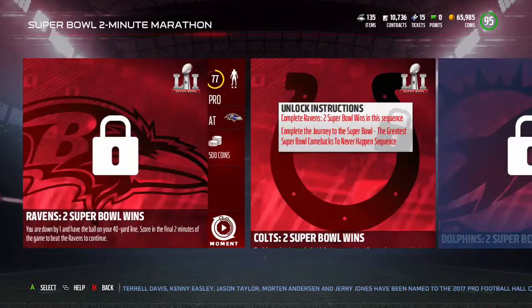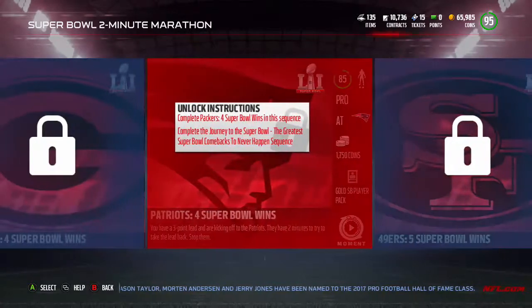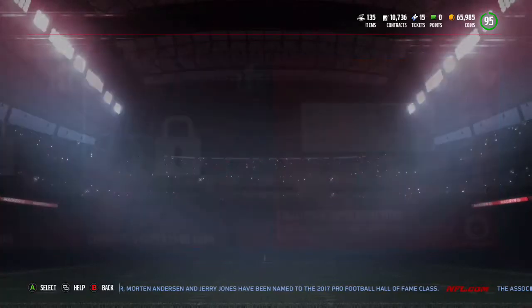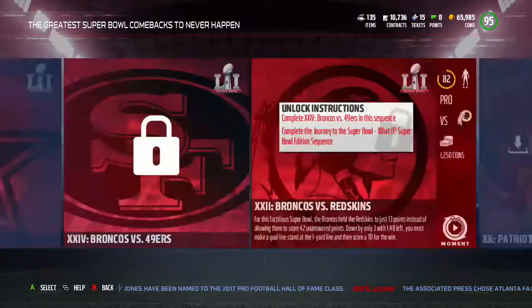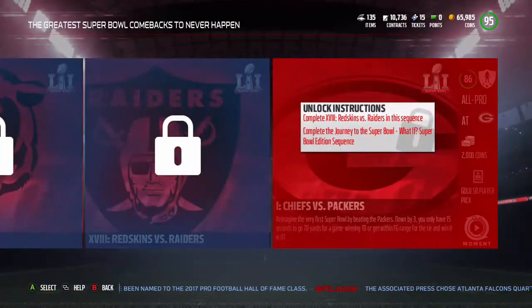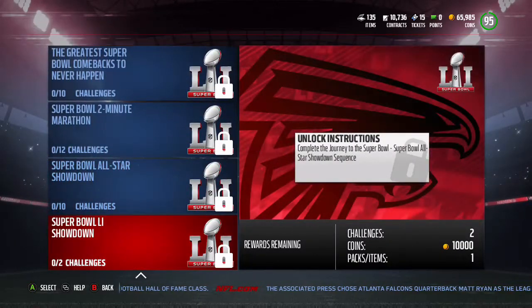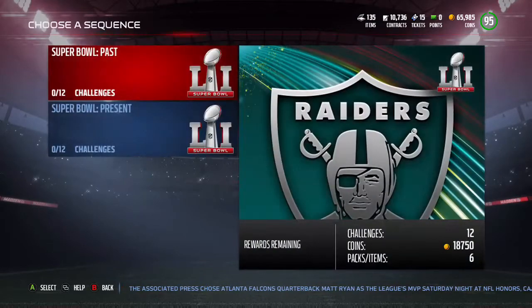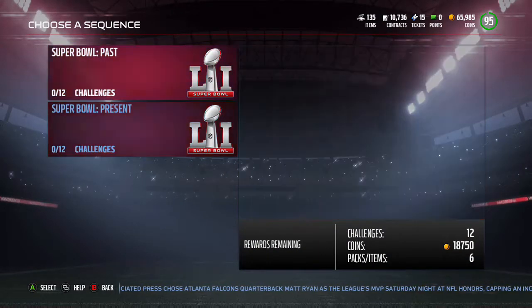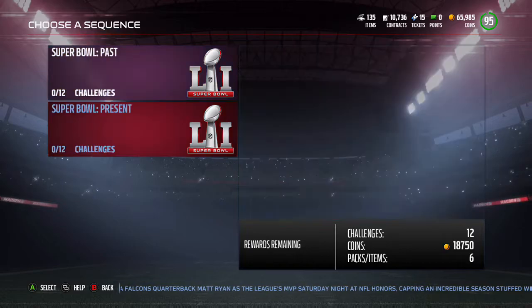If y'all not doing this, I don't know what y'all doing. There's another Super Bowl pack, and more Super Bowl packs. I'm going to go through all the rewards. You get a gold Super Bowl player, a President Pass pack, and more Super Bowl packs. There are 7 sections of the journey to complete. On this game you also got the Super Bowl past and present — that's 18K each, so you're looking at maybe 36 to 38K from these, plus the packs you get.